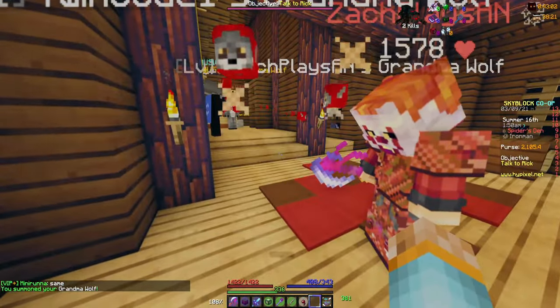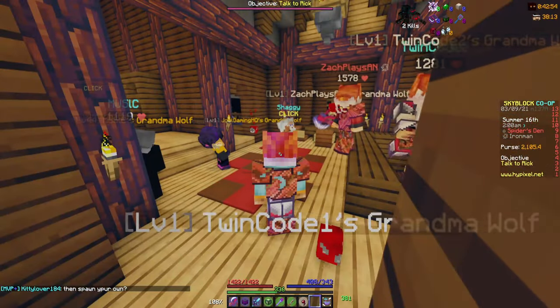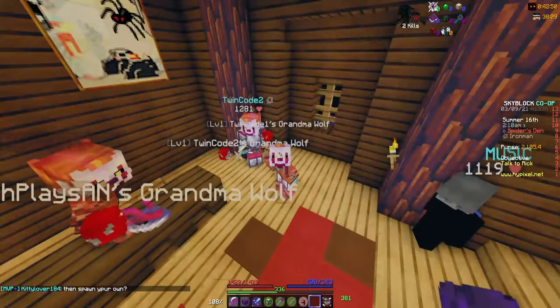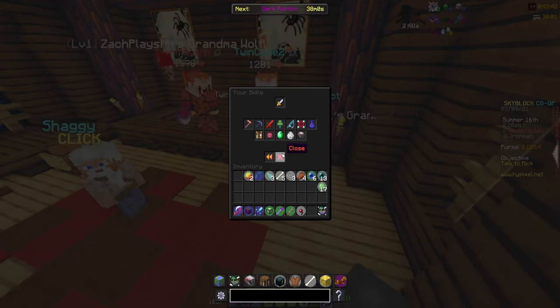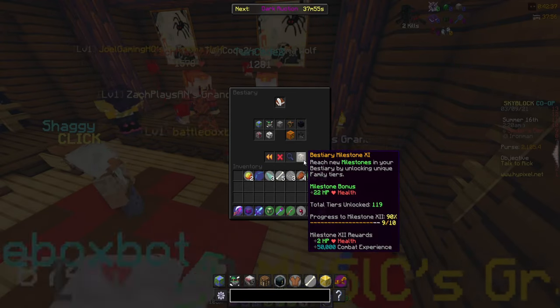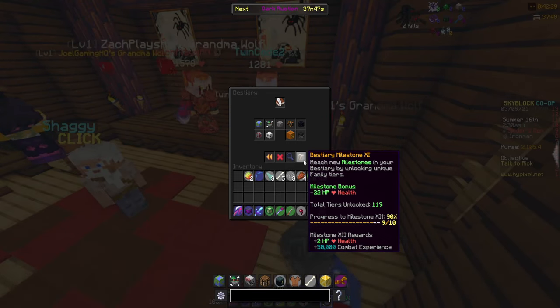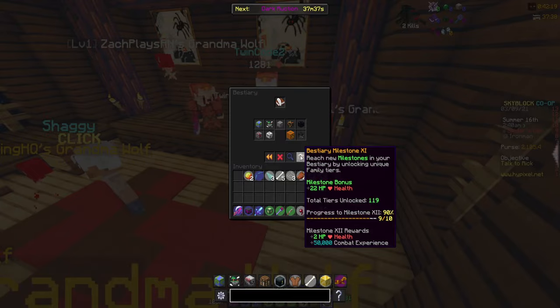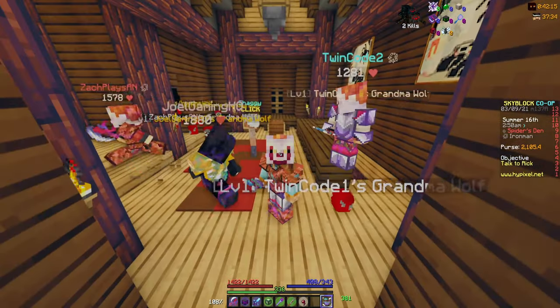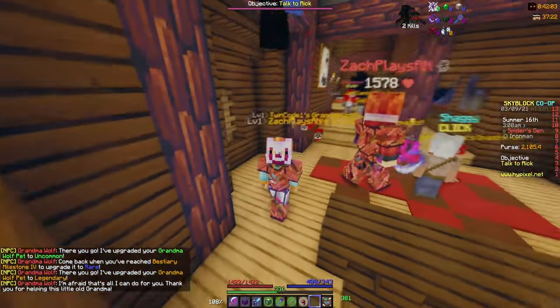I have to disagree - this is probably the most I've worked for a pet, if I'm being honest. I guess we were patient for the new update. Something really cool about this pet: the more you level up your Bestiary Milestone - go to your Skyblock menu, click skills, then Combat, then Bestiary, and at the bottom right there's your Bestiary Milestone. Mine's currently at level 11. We can keep talking to Grandma Wolf and it should upgrade our pets. Legendary! Another Legendary pet on the Iron Man!